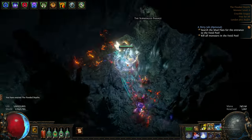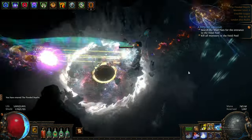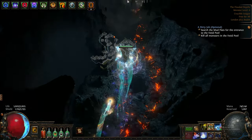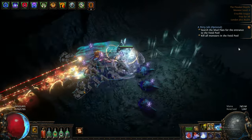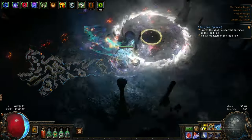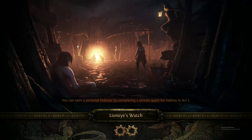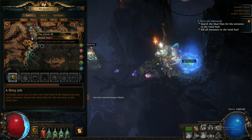Now let's go to the Flooded Deeps. The way you're going to find the Dweller of the Deep is he is always going to be at a 45-degree angle from the entrance. You progress the map a little bit and see where it leads you, so most likely it will be somewhere in this area because this is where the map leads. If you look at my character here, the entrance is going to be at a 45-degree angle.